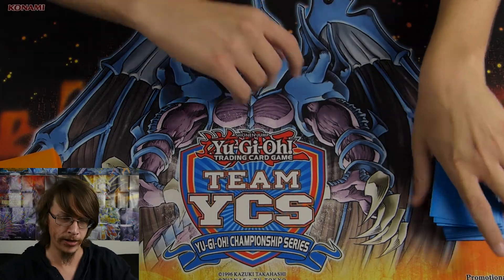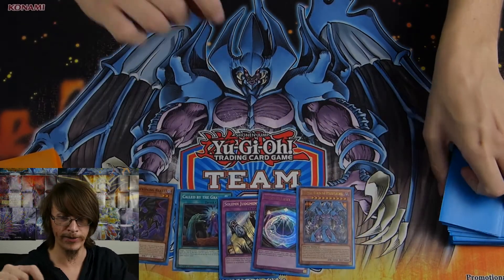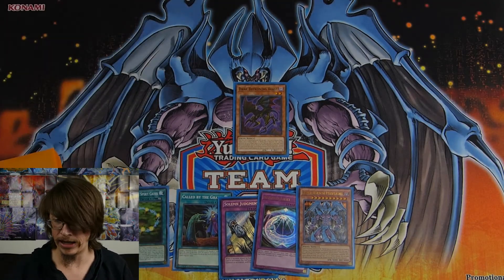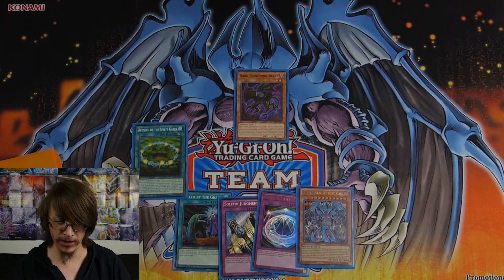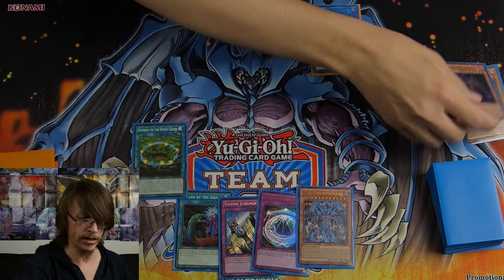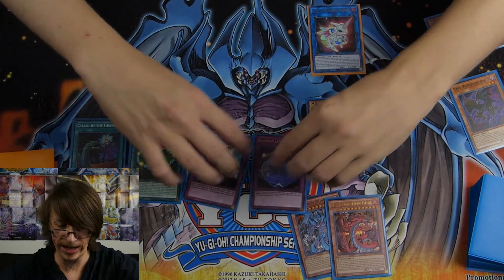For our actual first hand demo, we draw into Dark Beckoning Beast, Called by the Grave, Solemn Judgment, Summon Limit, and Raviel. We normal summon Dark Beckoning Beast, use the effect to add Opening of the Spirit Gate, activate that to add Dark Summoning Beast, link off for Al-Mirage, use Spirit Gates to tribute for Hamon, banish to add the final one — Uriah — and then we set a bunch of cards and pass turn.